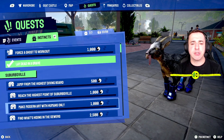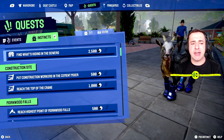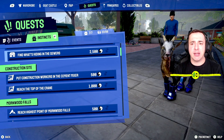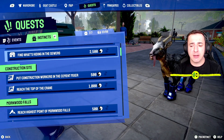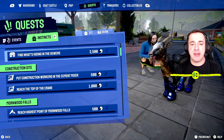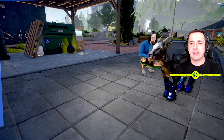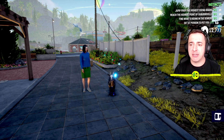If you hit Right Trigger, this will show the instincts available in the game for you to do, and you get a hint as to what each instinct needs — like, for example, 'find what's hiding in the sewers.' If you're interested in chasing one of these, you can pin the instinct. You can see it says 'pin instinct,' and then just above my head you can see I've now pinned that instinct as the one I'm chasing.